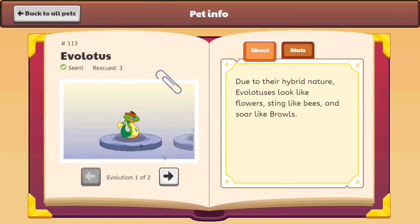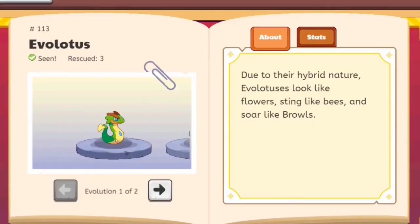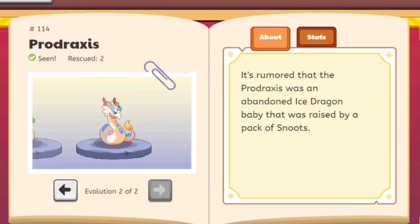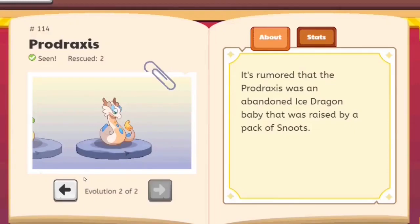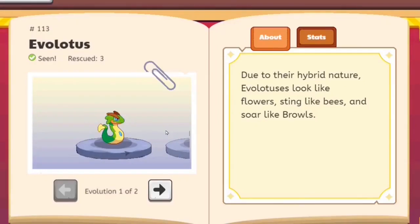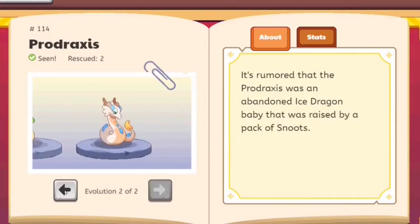They also changed the art style for the Evil Lotus along with the Paradoxius. Personally, I kind of don't like the Evil Lotus — it looks like a green snake, and I do not like snakes. The Paradoxius has fire on its tail like a Charizard and kind of looks like a Sea Serpent. The previous one was kind of eh, but can they please add wings back? It's rumored that the Paradoxius was an abandoned dragon raised by a pack, which might explain why it has electric spells. Perhaps Evolotuses are actually a baby version of a dragon and the Paradoxius is the actual dragon.